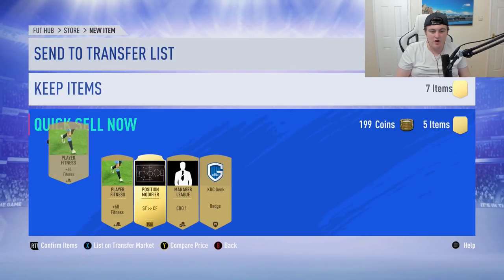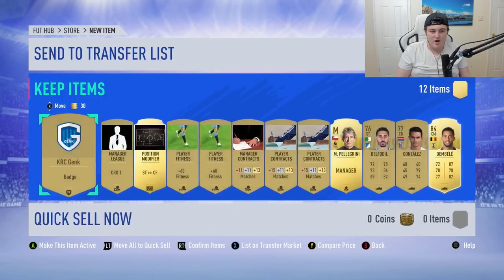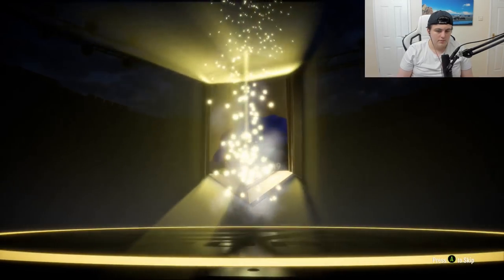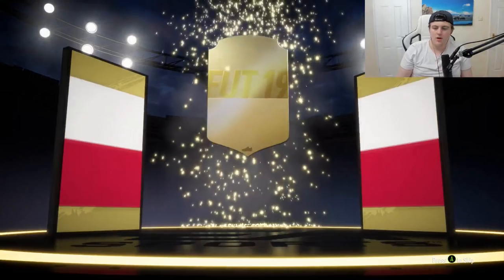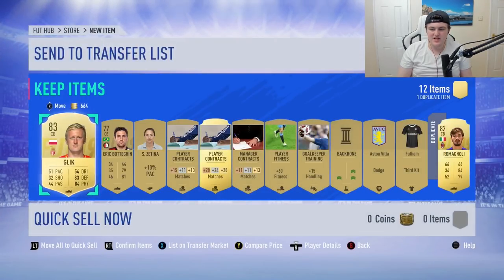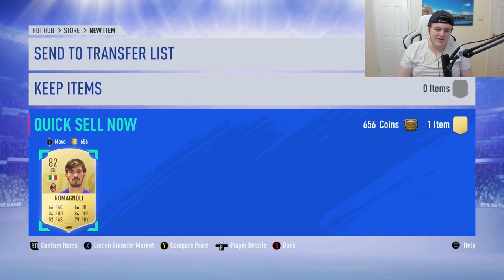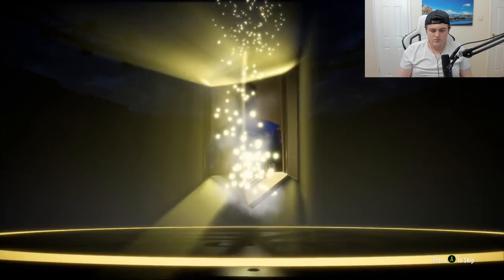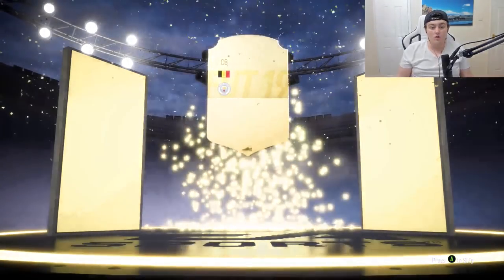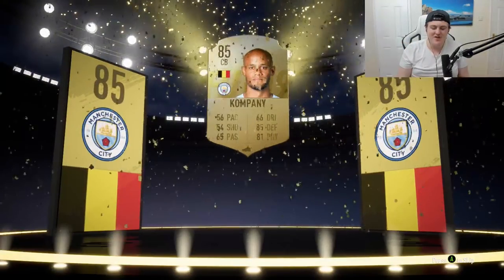I nearly messed myself up — I keep thinking LT is to store things, that's so annoying. Ball drop — let's go. Who we got? Come on, someone good. It's going to be Glick. 83 rated? You've done me dirty with that, EA. I've been sat here opening FIFA points for the best part of 20 minutes and I've had like two board drops — come on EA, this is not acceptable. Ball drop again — Belgian center back. Yo, Vincent Kompany, 85 rated — let's go. I'll take that.